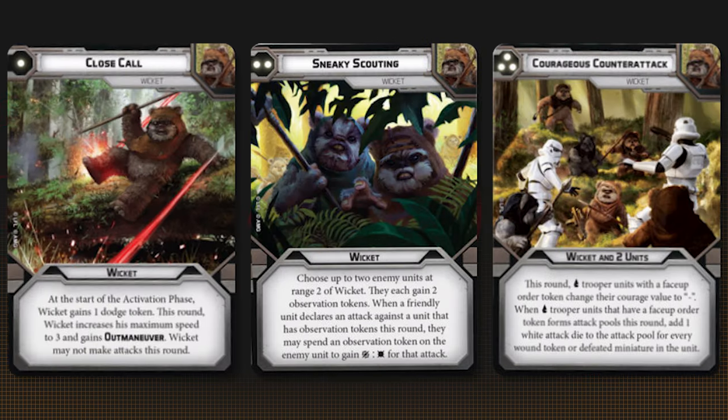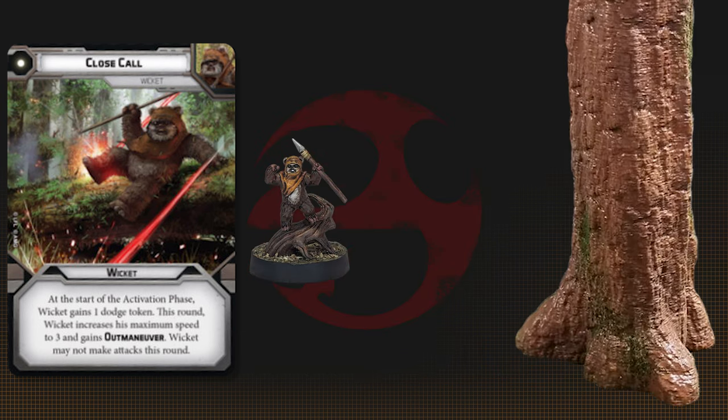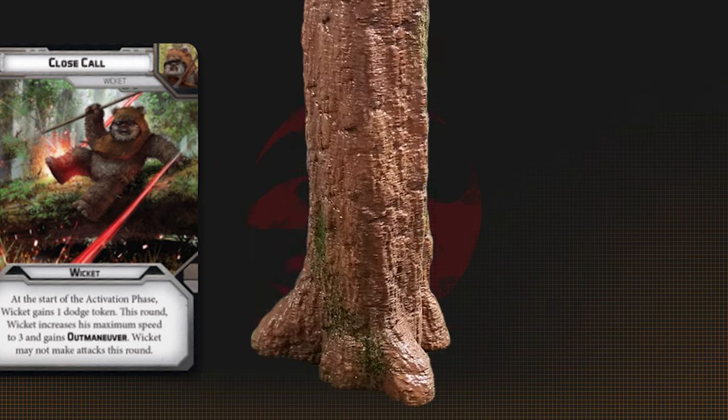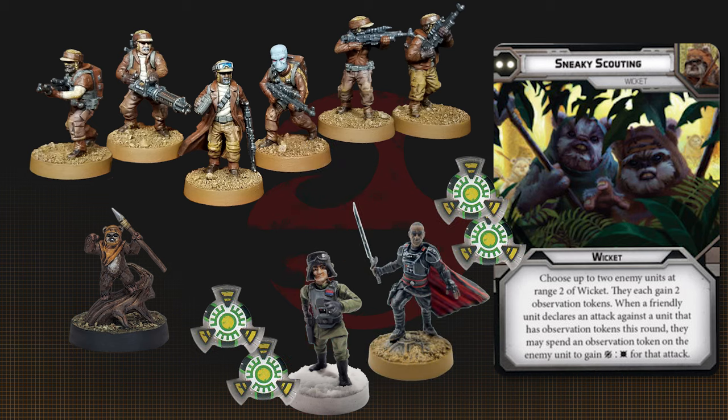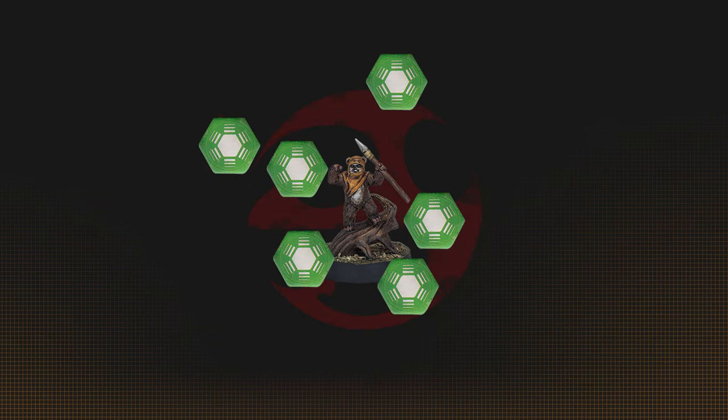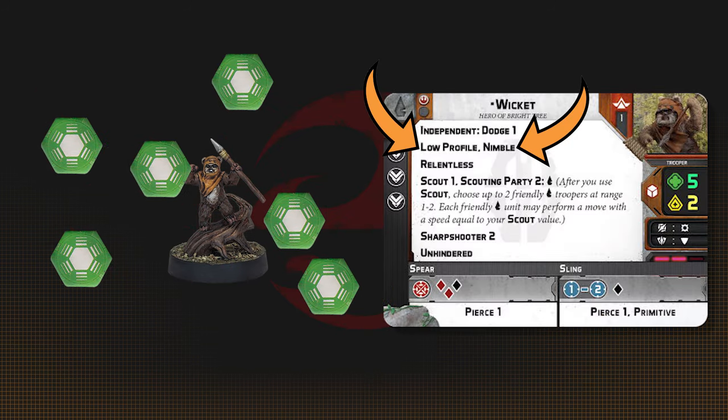Wicket has some solid command cards that work in standard lists as well as the Bright Tree Battle Force. Close Call is a great way to get him into some line-of-sight blocking terrain, and Sneaky Scouting helps beef up the damage output of weaker allies to take out key targets. Try to keep him loaded with dodges — with nimble, low profile, and heavy cover, you're going to be negating four hits every attack at least.